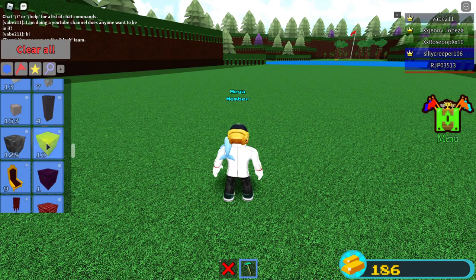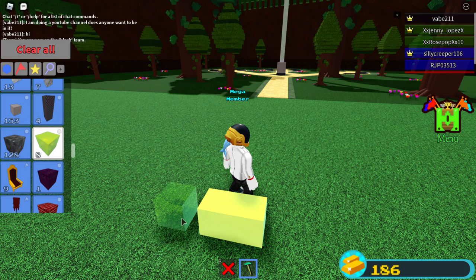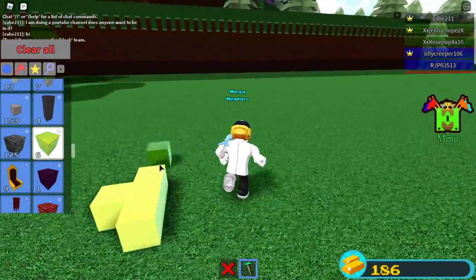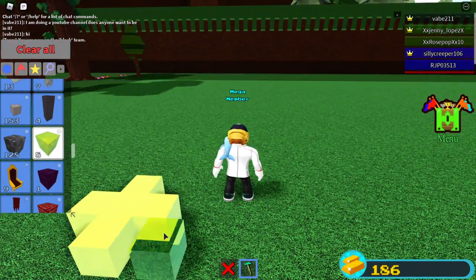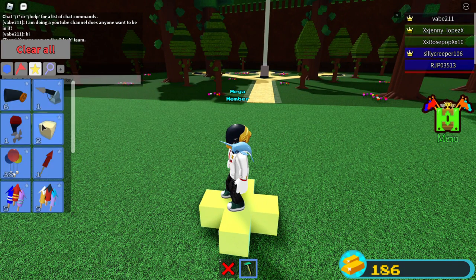You have to have some gold blocks. You want to place one in the middle and two on the sides of it — one behind and one in front. So it should look like this. Then what you're going to need is a hinge.